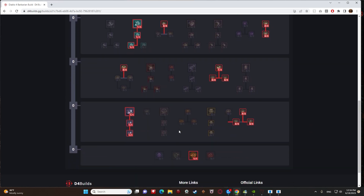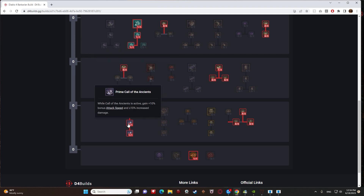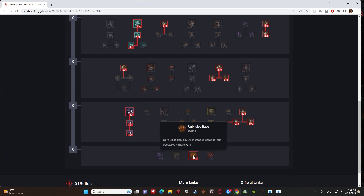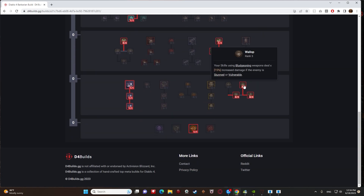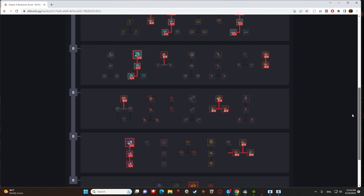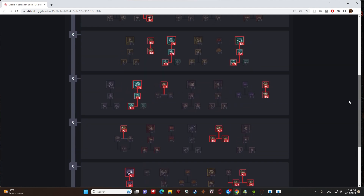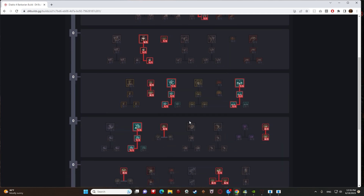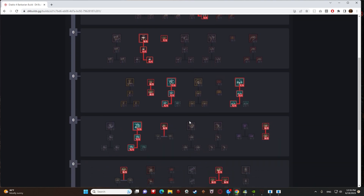Take Call of the Ancients, Prime Call of the Ancients, and Supreme Call of the Ancients. Then take Unbridled Rage — it makes core skills cost 100% more Fury but deals 135% increased damage. That's a massive damage boost, and since you want to use core skills at full Fury anyway, it's not a big drawback. It dramatically increases your one-shot potential.